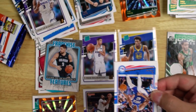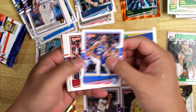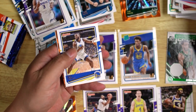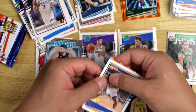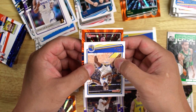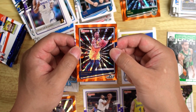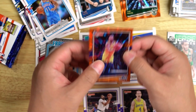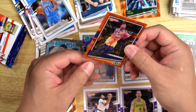Three more packs. Al Horford, Jae Crowder, OG, Fred VanVleet. Eric Paschall. Oh, Jazz — who's this? Donovan Mitchell! Nice, take that. Theo Maladon and Malachi Flynn. Taking that Donovan Mitchell — that's pretty cool.